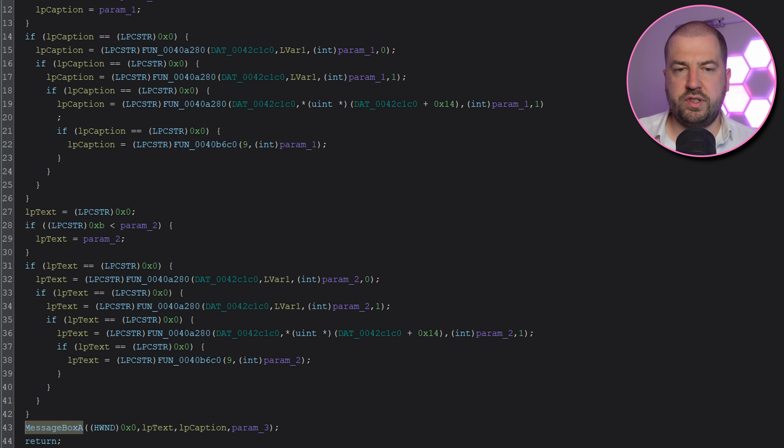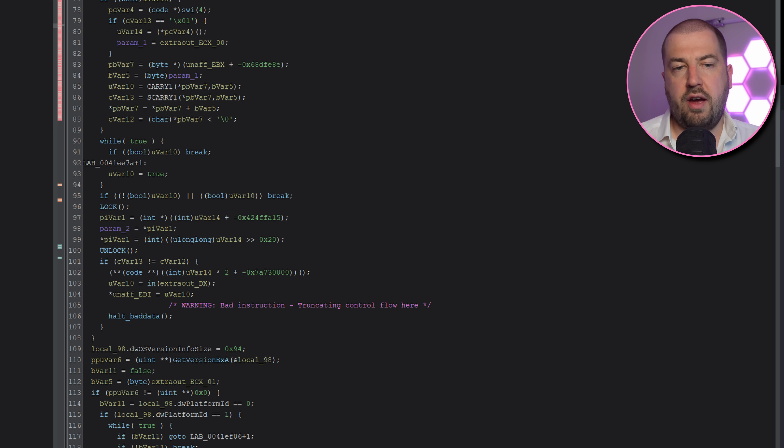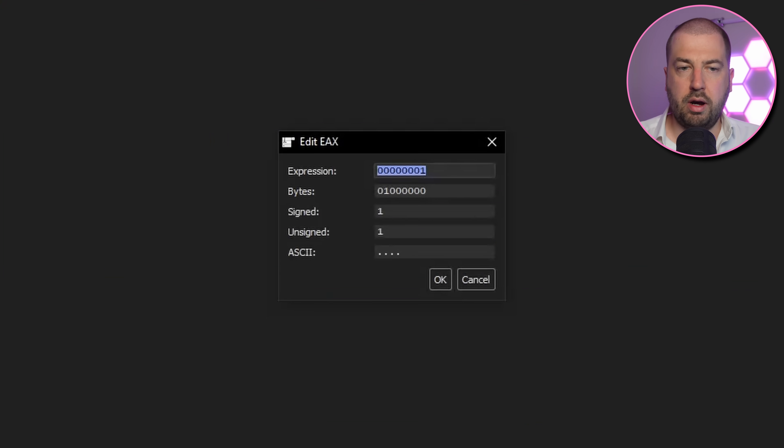This is possibly some string obfuscation and/or localisation code. However, if we keep digging, we get to this if statement which controls whether the message box is shown or not. The function that calculates the checked result looks complicated, and I've no interest in figuring this out right now, so let's just change the value in the debugger and continue.